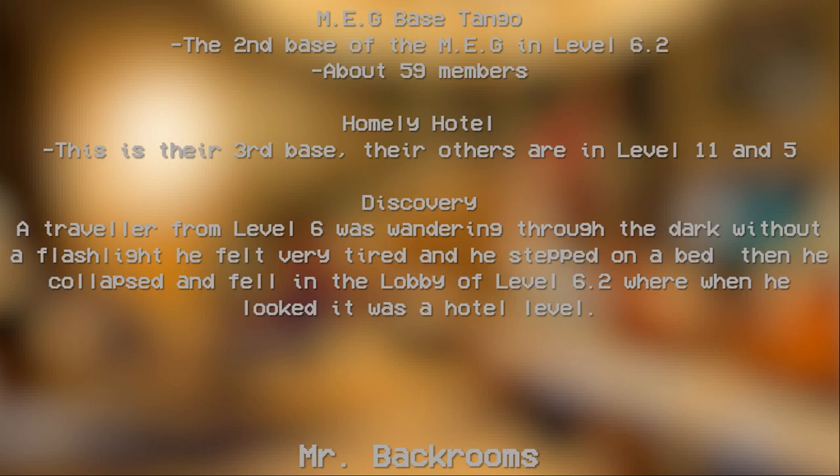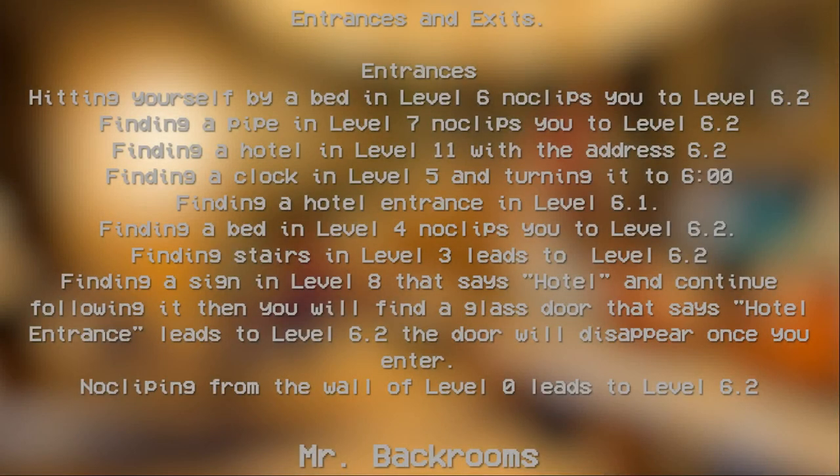Discovery: a traveler from Level 6 was wandering through the dark without a flashlight. He felt very tired, stepped on a bed, then collapsed and fell into the lobby of Level 6.2 — when he looked up, it was a hotel. The entry method is: hitting yourself against a bed in Level 6 no-clips you to Level 6.2. Finding a pipe in Level 7 no-clips you to Level 6.2.